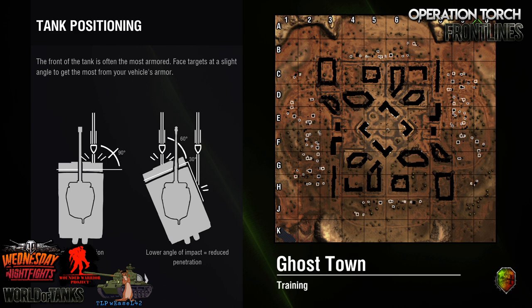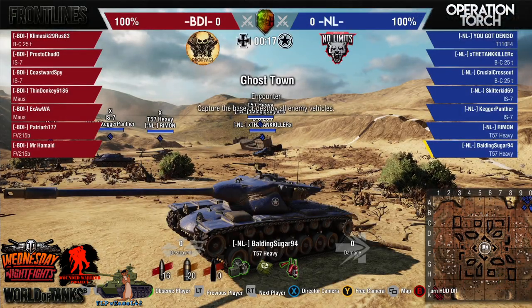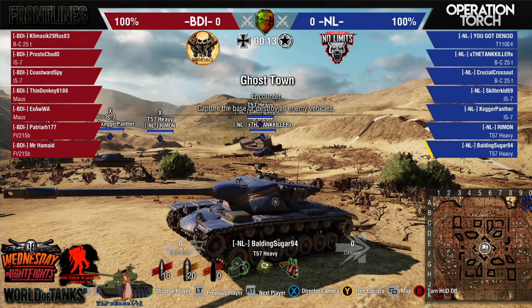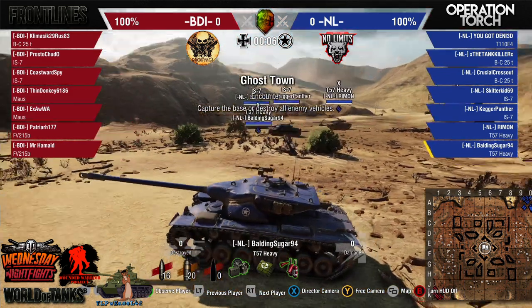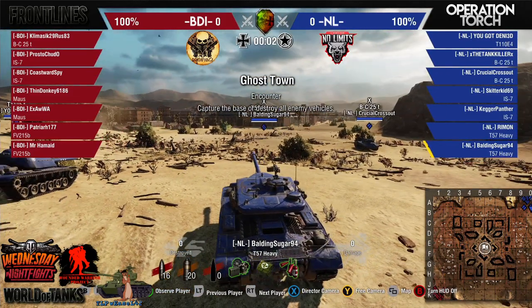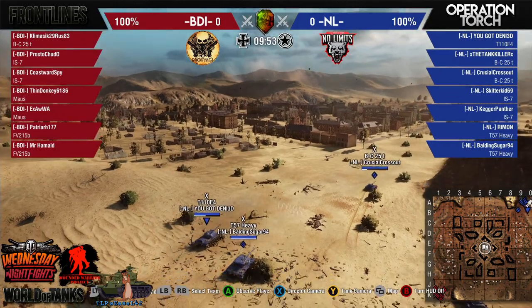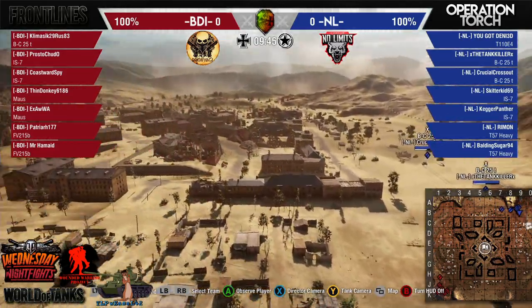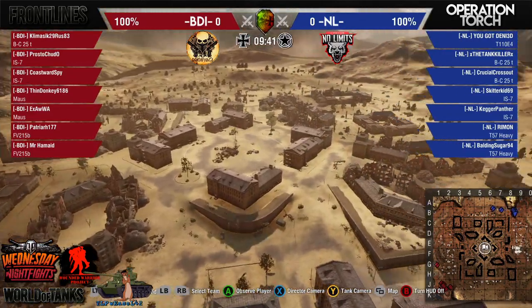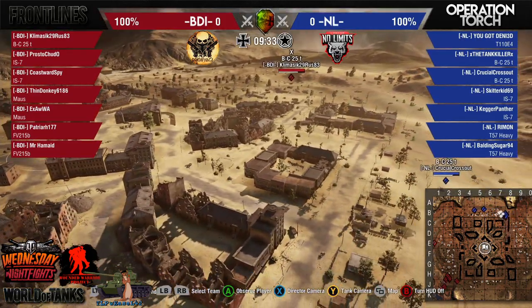I like the 215B — I personally think it's a better tank at everything except maybe gun depression with that rear-mounted turret. It's a great tank to see in the competitive scene and I'm surprised we don't see it more. BDI on the left coming out with a BatChat, two IS-7s, two Mosses, and two FV215Bs. For NL we have two BatChats, two T57 Heavies, two IS-7s, and an E4.